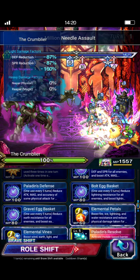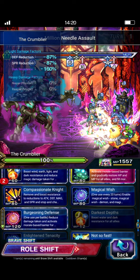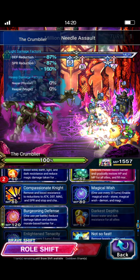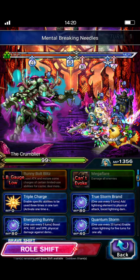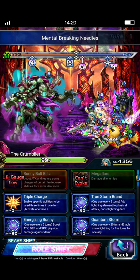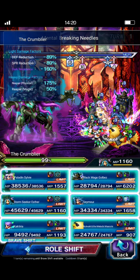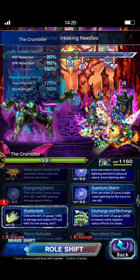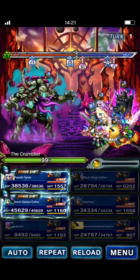Sylvie will do Paladin's Defense for the Mirage, Elemental Vines for the Earth Buff, and Burgeoning Defense for the General Mitigation. We'll do Compassionate Knight next turn. Esther stays in Brave Shift form and just does Energizing Bunny, which supplies a 120% Stone and Reaper Killer to the team. Sylvie will provide a bigger Stone Killer for the team, but it's still nice having that Reaper Killer from Esther. Energizing Bunny and a Double Shatter Bolt just for some Morale Fill.